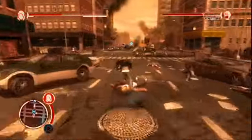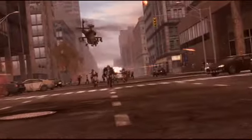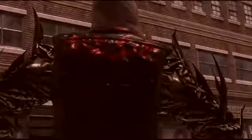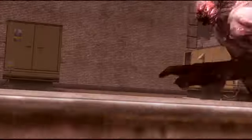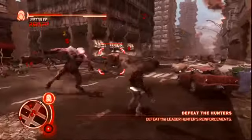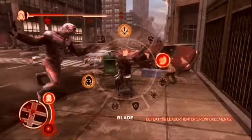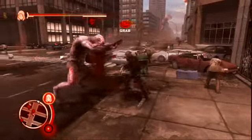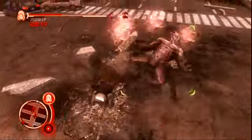One of the cool things about this chase is you've got the military after you as well, and they finally catch up to both you and the leader hunter, and there's this giant battle in the streets of New York against some pretty heavily mutated creatures. We end the rescue scenario with some heavy combat that shows off some of Alex's attack abilities. You see him doing the giant karate chop move with the blade arms, which is one of the attack powers.